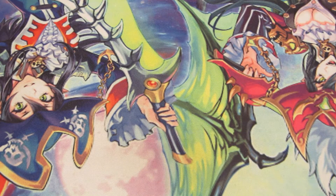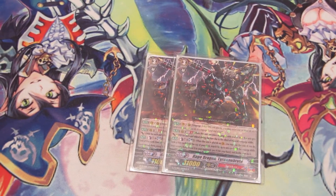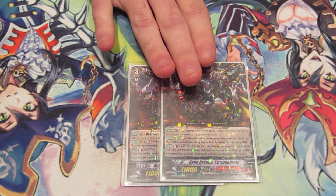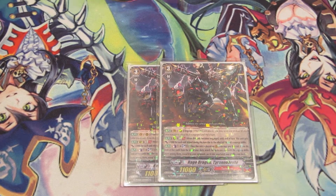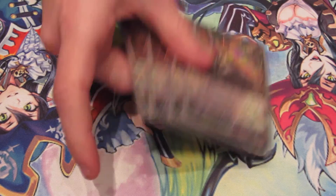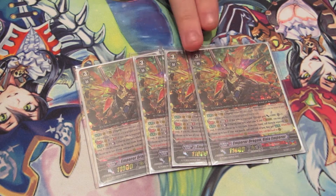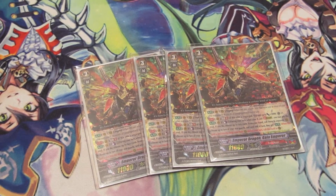For Grade 3s, I have 2 Rage Dragon Tyrando Brute — Soul Blast 1 to engorge a unit, and his rearguard skill at Generation Break 1 gives him plus 5 for each unit he eats. He can be a lifesaver or a game changer. And of course, the boss of the deck — 4 Emperor Dragon Gaia Emperor. He's Generation Break 2 with Engorge — if he eats a unit he gets plus 5 and a crit. On stride, Counter Blast 1, choose 2 units to call, and when they die they come back. Basically the better Alt Mile.